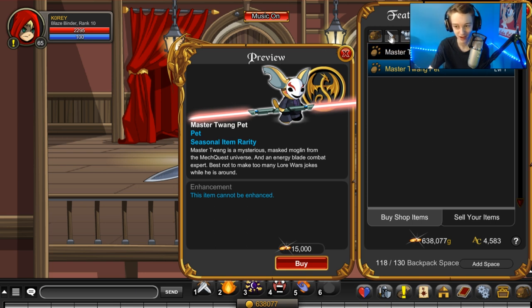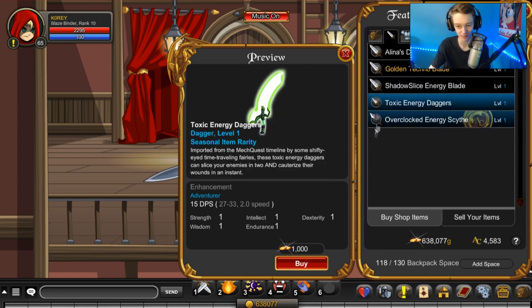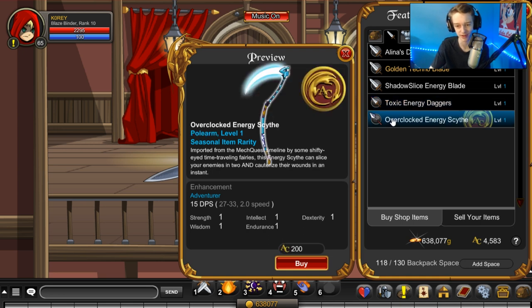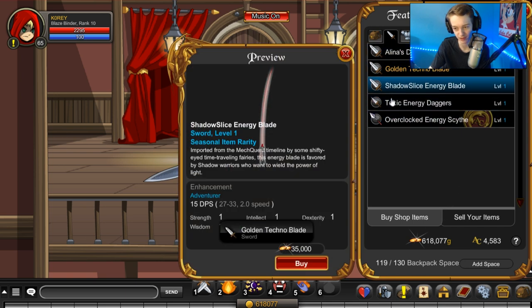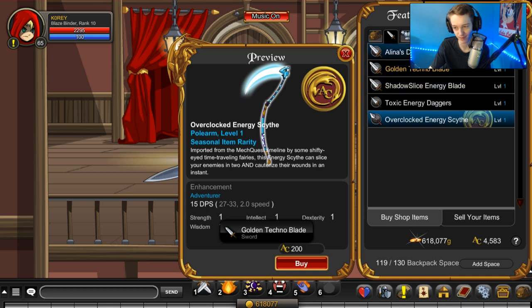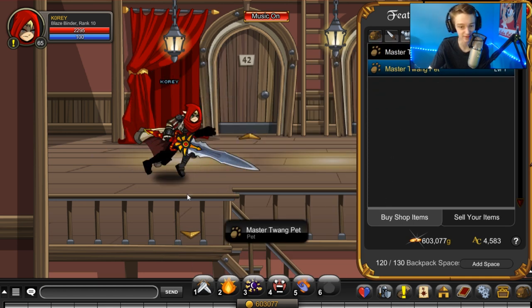Not the best overall - I think last year was probably the best Star Wars shop we ever had, when they rebooted the Star Wars series. That one was probably the best one we had. I kind of like this sword but it's member only, so not really the best. The non-member items are okay and the pet's pretty cool too. That's it for Adventure Quest Worlds.